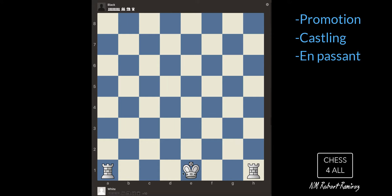I could also castle to the other side — it's also going to be two steps: one, two. The rook is the one that travels a little bit further. So I go one and two, and then the rook goes over the king. That's how we castle.